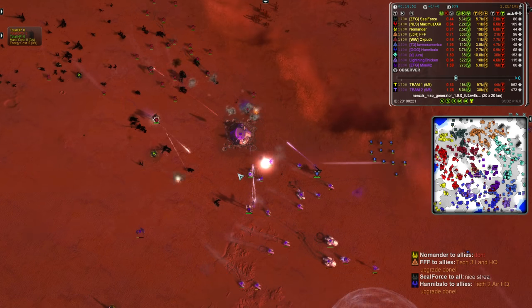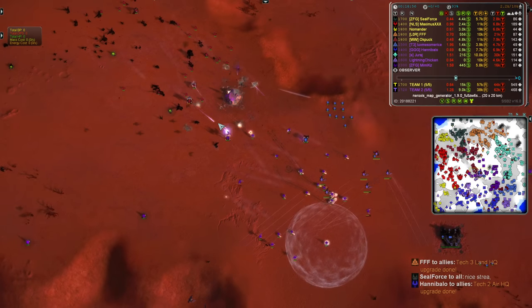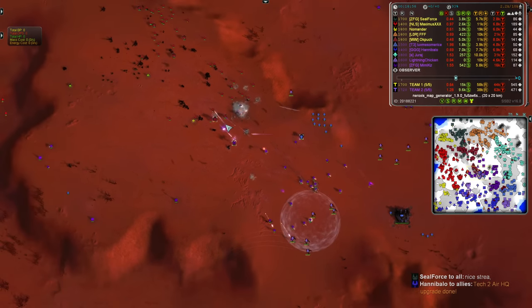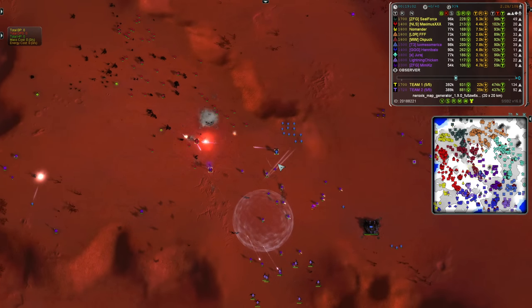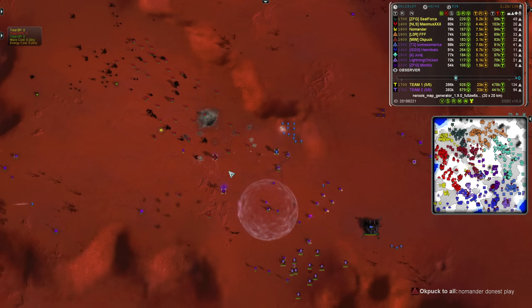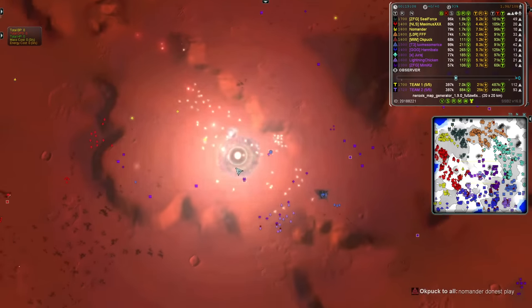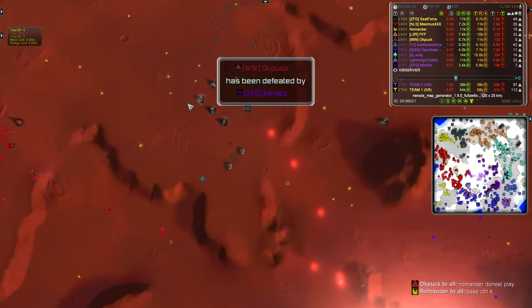The shit hits the fan, let's just say it. OKPuk says he's calling it a day, lobbing in the towel. Just 3,000 hit points remain. 2,000. 1,000. Kaboom. And OKPuk is out, defeated by Mimix on paper.